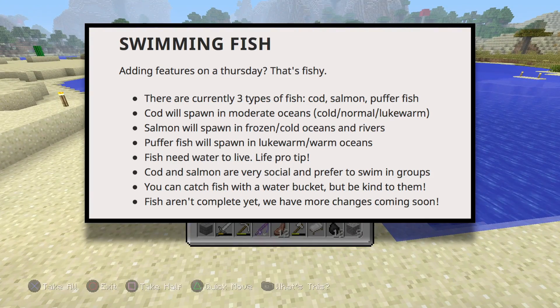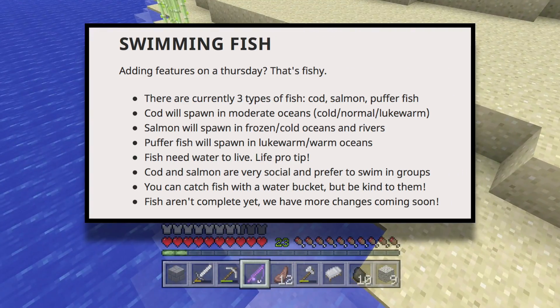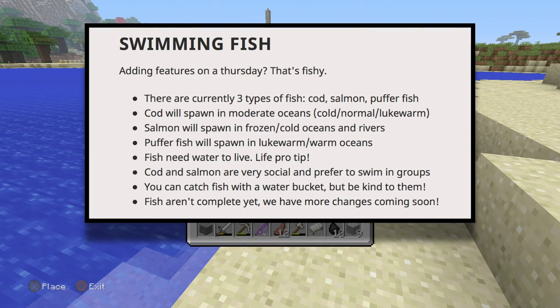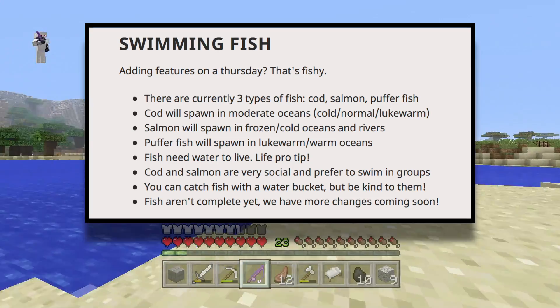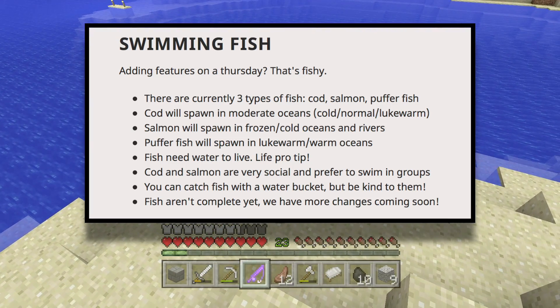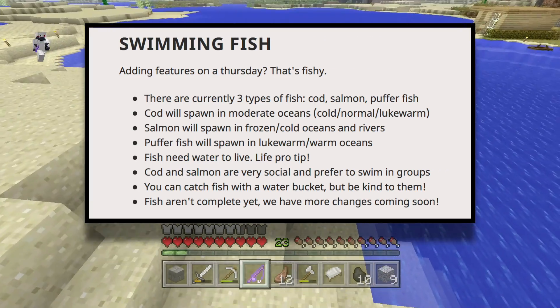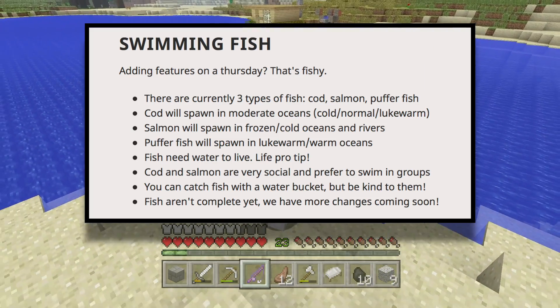Fish need water to live — life pro tip. So just in case you didn't know, fish sort of need water in order to exist. Cod and salmon are very social and prefer to swim in groups, which is a really cool small detail. I'm really enjoying that aspect of the update — the realism. So when you're in the ocean, you're going to see cod and salmon swimming in groups — some Finding Nemo stuff right there.